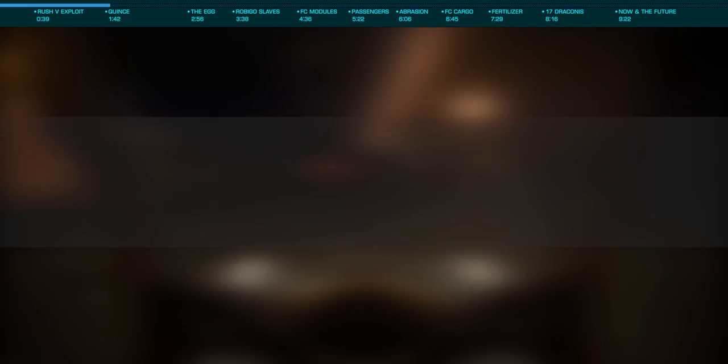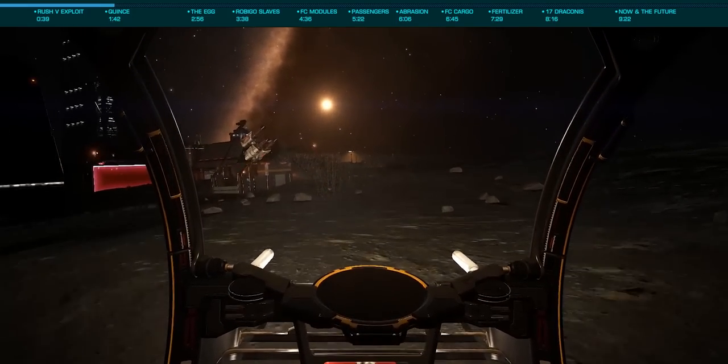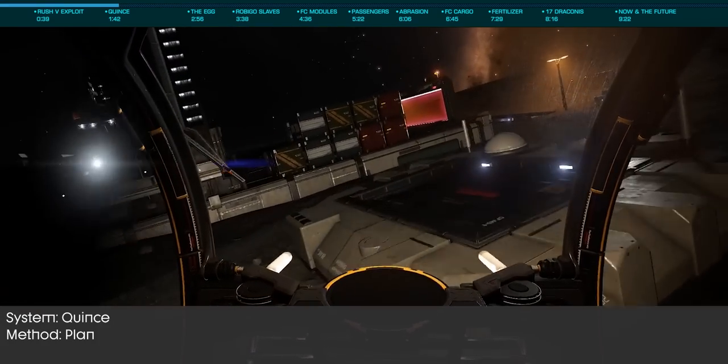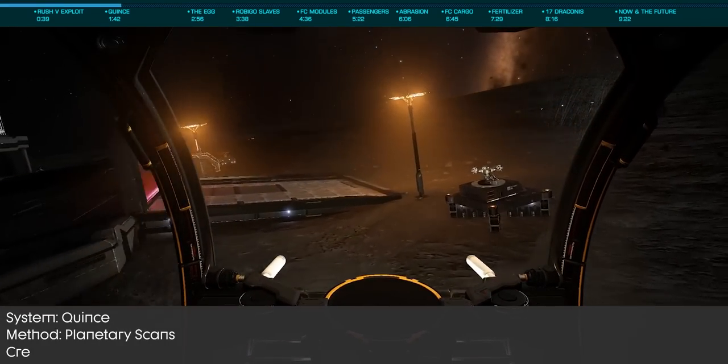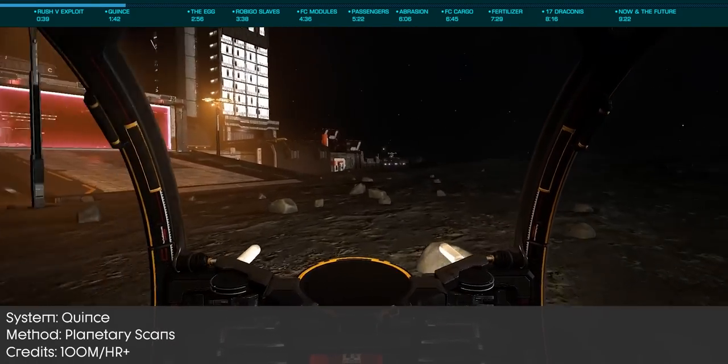Let's start by going back in time about four years or so and look at one of my personal favorites — planetary scans in Quince. The method was rather simple. You take missions to scan one or more planetary data points, not only in the same system, but on the planet right outside the mail slot of the station.